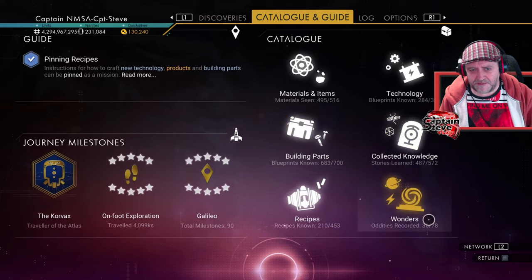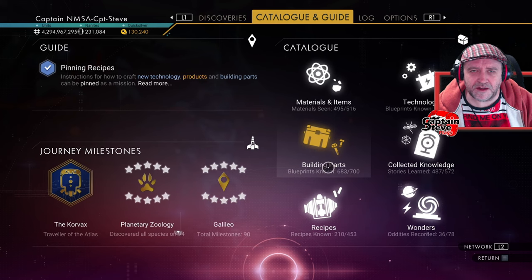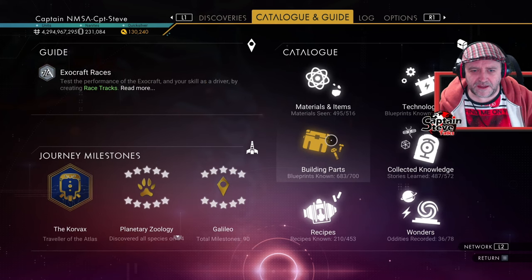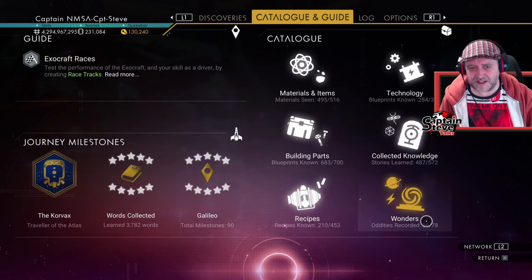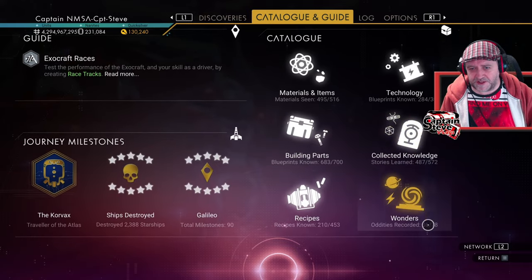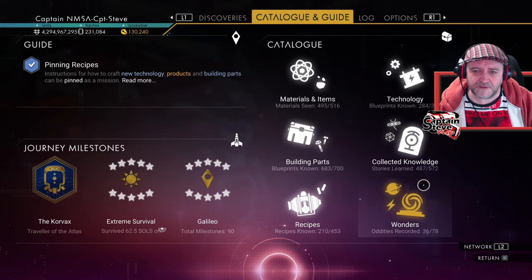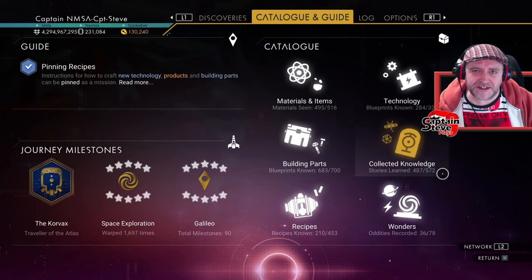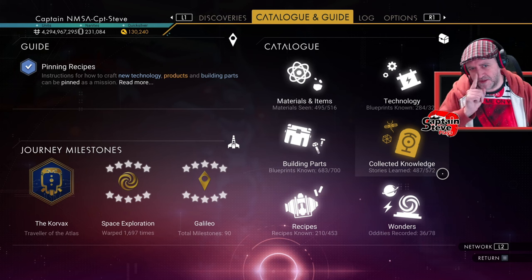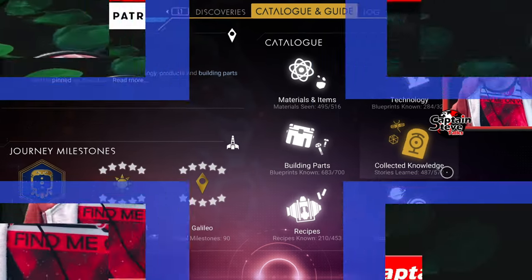Building parts might be the quicksilver items still to unlock — there are a whole load of new decals in there. Recipes I know I haven't all done, but it's really the collected knowledge and wonders that stand out. I honestly think the next update is going to give us a little bit more in these two areas, because I kind of feel I've completed both as far as I can and these total measures need a bit more completion.